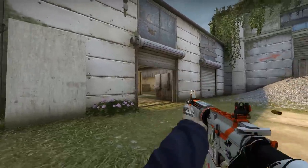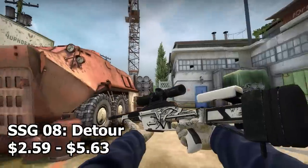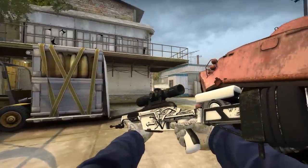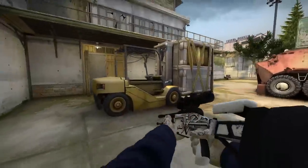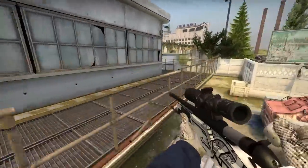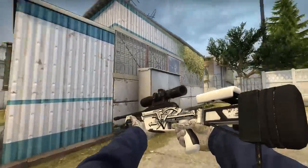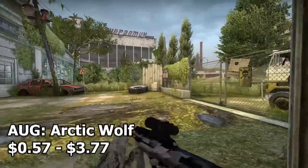Next up we have the Scout — basically this is an incredibly nice skin. It's a white themed scout with a bunch of arrows and an overall really sick design. The arrows just do whatever they want, which adds a little bit of chaos and makes the design really avant-garde.